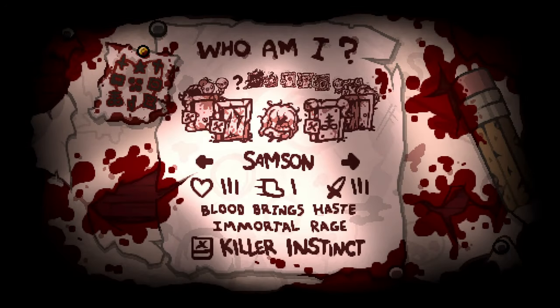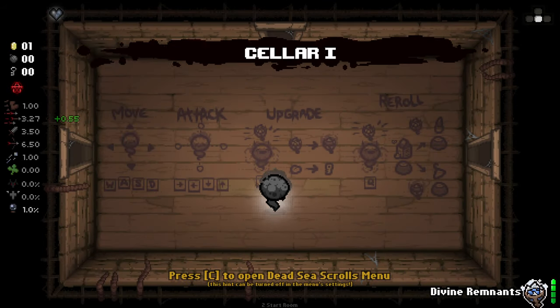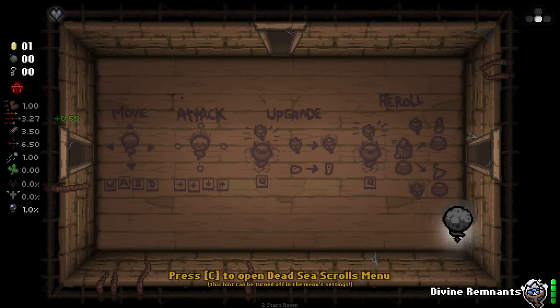Anyway, we're using that so we'll see some new things. Let's jump in and play as this Lost character - I'm pretty interested in how they work. From what I've seen, we've got Divine Remnants in the bottom and that is a Holy Mantle. While it's charged, we have a Holy Mantle, but we can also use it to upgrade items to higher tiers. Each time we use it, we can upgrade the quality of Divine Remnants. It's interesting.